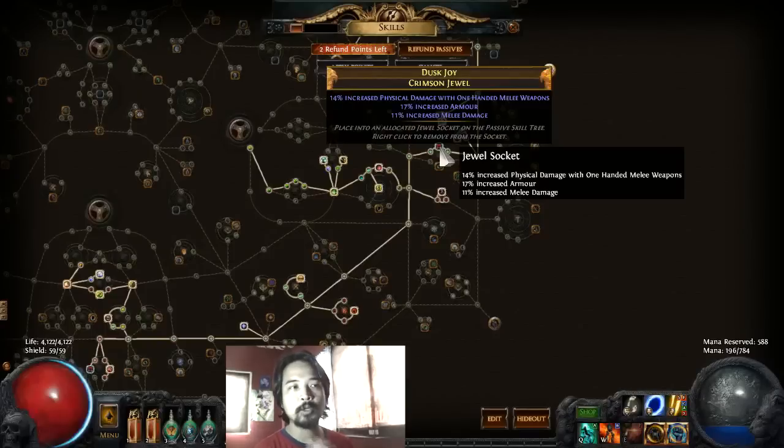We passed through a socketed skill slot where I have the Dust Joy jewel — not really impressive, but it's your utility slot. Ideally I was trying to roll a critical hit chance and critical strike multiplier, but I wasn't lucky enough. This one rolled instead, which is actually pretty good — it has physical damage with one-handed melee weapons and increased melee damage. But if you can, roll critical strike chance and multiplier, or life if you're lacking it, or evasion if you want more survivability.